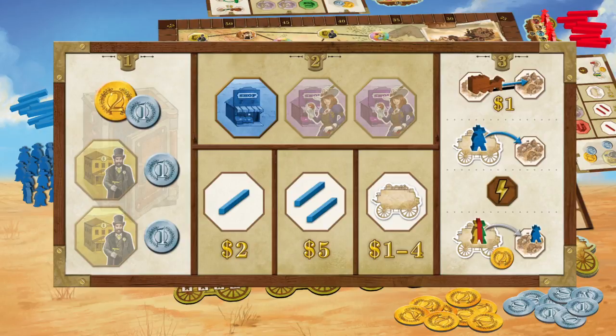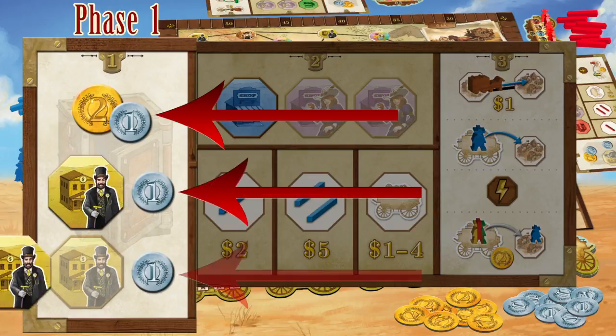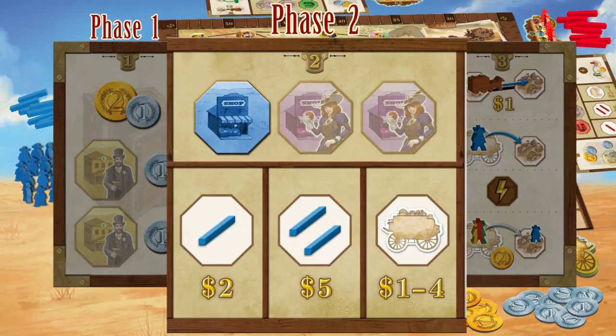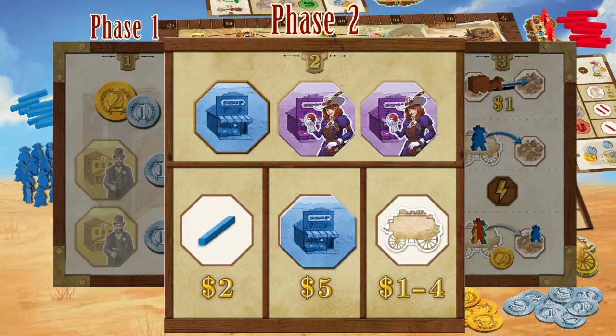A player's turn consists of 3 phases represented on their player board. Phase 1 is banking. The beginning income is $3 with the opportunity to increase this income during the game. Phase 2 is to purchase roads or one of the face-up coaches. At the start of the game, a player may only make one purchase, though this too can be increased during the game.